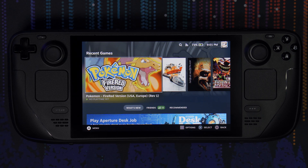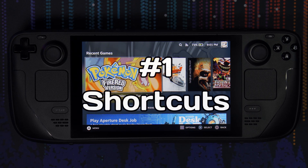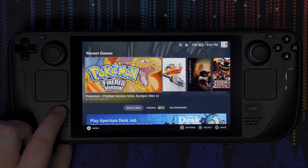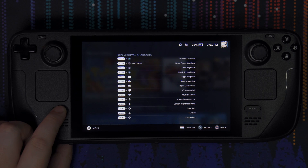Starting out at number one, the first thing you want to learn is the shortcuts. By default, Steam is very nice at giving us some really cool shortcuts right off the bat. Within game mode, if you hold down the Steam button, it'll give you a list of different shortcuts. For example, hitting Steam and Triangle will actually turn off your controller to save battery life. You can force a game to shut down as well.